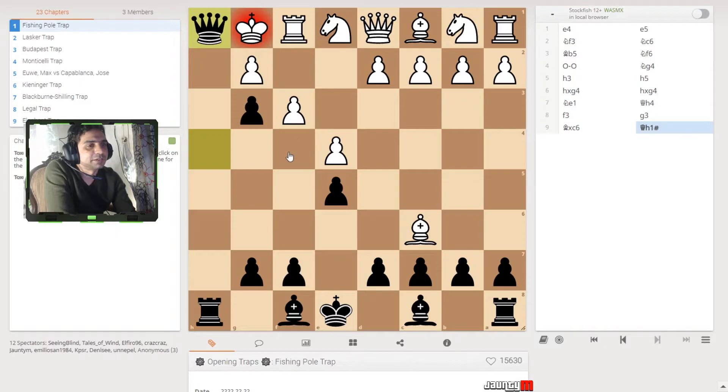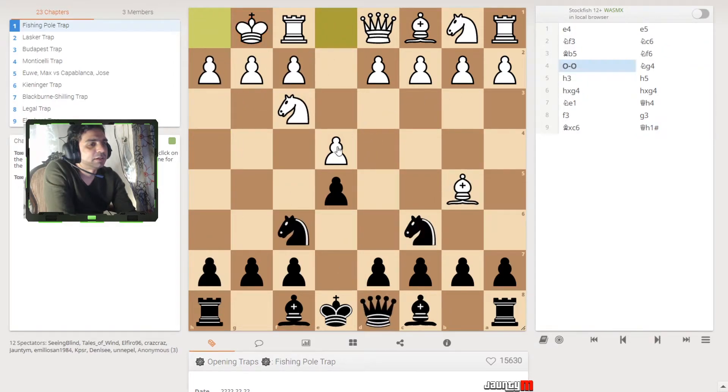That's checkmate for the king. This is called the Fishing Pole trap and it's very effective. A lot of people will just go for the knight sacrifice. If you see that they've castled and the pieces are open, this is your chance — get the king and get an early win without any problems. It's just nine moves and the game is done.